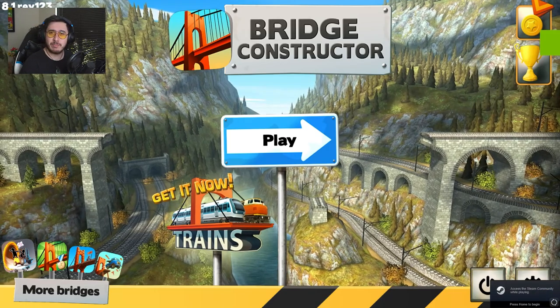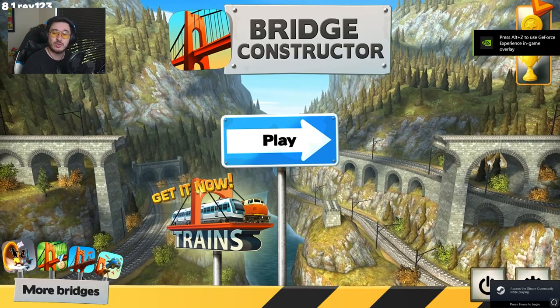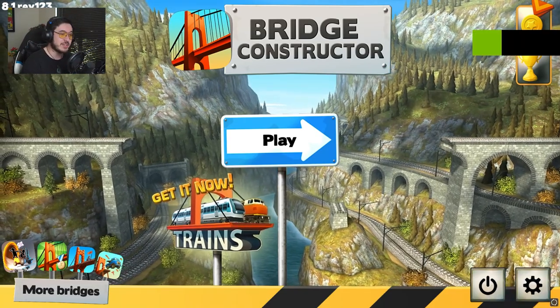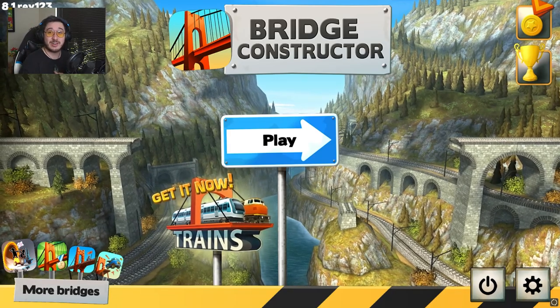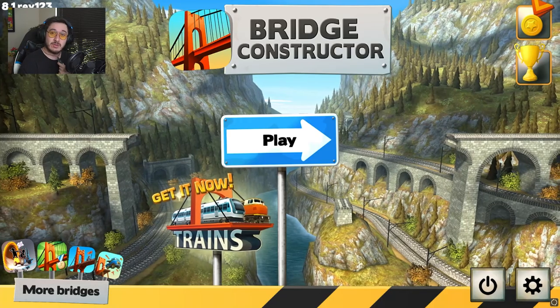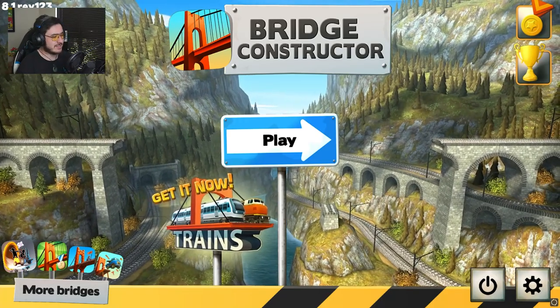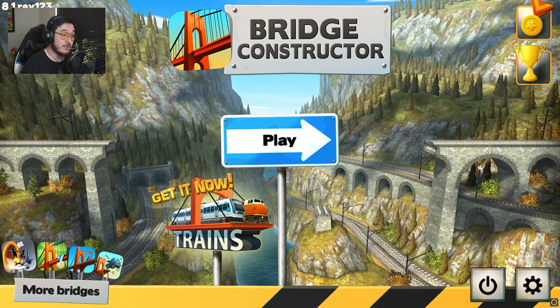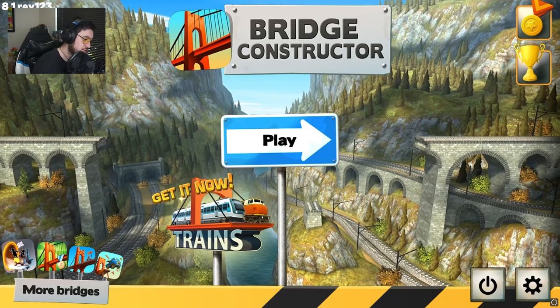We're just straight into it. Hello and welcome back to another episode of my Steam library. I hope you guys had an enjoyable holidays - Christmas and whatever you guys do over your Christmas period. I hope you got some amazing presents. I got an amazing present from my mom - some pounamu, a New Zealand greenstone - it's fantastic. But let's get back into the game. While you're here, Bridge Constructor!